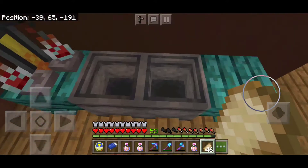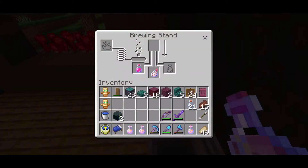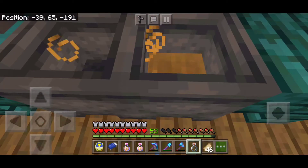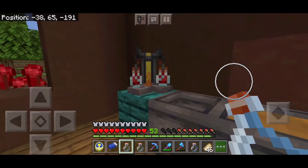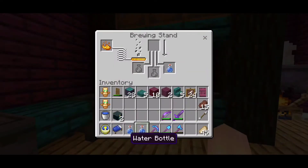I just remembered I have some fire resistance potions. I put an instant health and a fire resistance in there. Let me go ahead and put these in the cauldron — I had exactly enough to put in there. Like I said, we're going to be making some potions, so let's go ahead and do that.